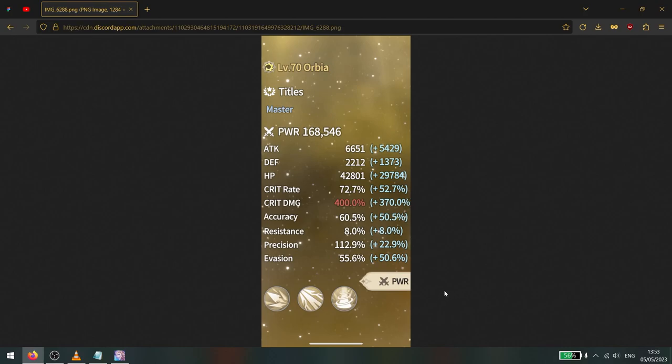I already knew there were caps for certain stats — for example, crit rate, accuracy, resistance, and evasion all max out at 100. Precision I've tested maxes out at 200. But crit damage was sort of a gray area, because attack and crit damage are the main stats that increase your damage, and crit damage being limited could put a very big dent into optimizing those damage stats.